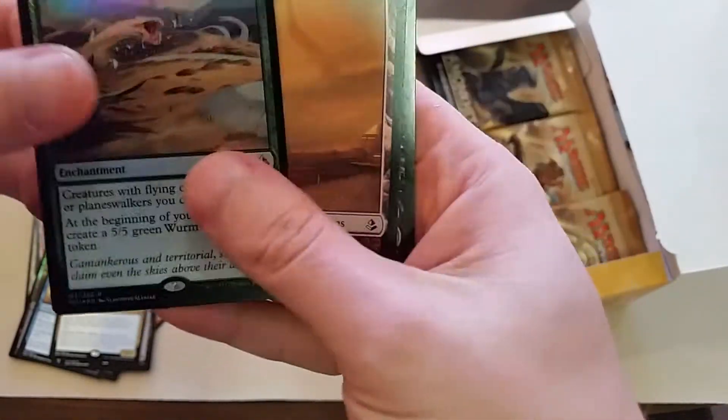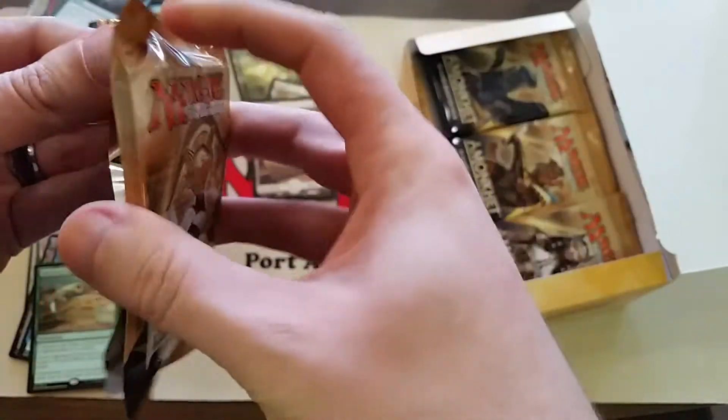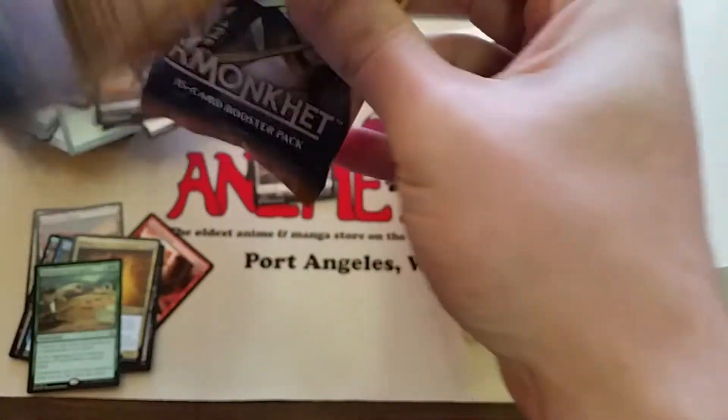There we go — Foil Rare: Sand Worm Convergence. And another full art land. Don't know what our mythic is going to be in this one, but hopefully it's a Planeswalker.